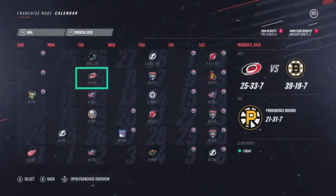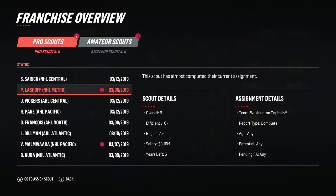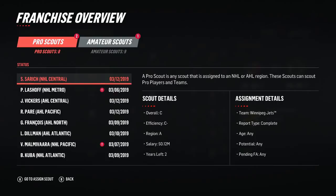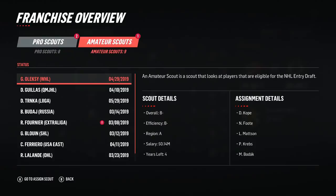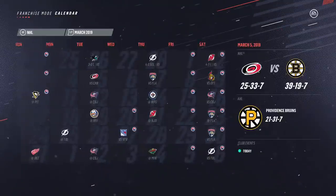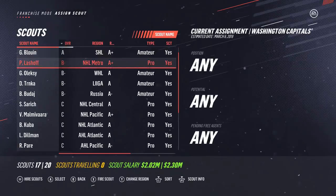As we progress through the season we will continue to get those updated reports from central scouting. Once you get to the deadline, that's when you're going to want to take a bit more of a hands-on approach. From the calendar screen, you have the option to click in the right stick and bring up your Franchise Overview — this gives you an opportunity to look at what your scouts are doing. The little red indicator shows when they've almost completed their assignment. You can also go to Assign Scout from this menu — it's a little bit of a shortcut and it will save you some time.